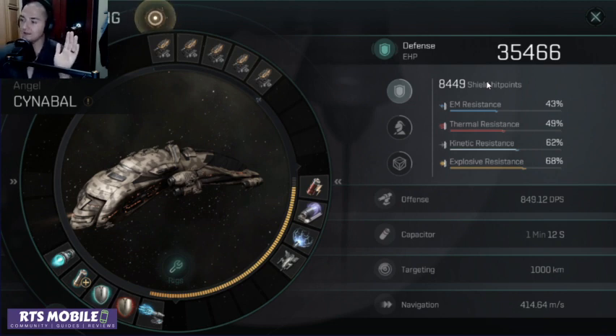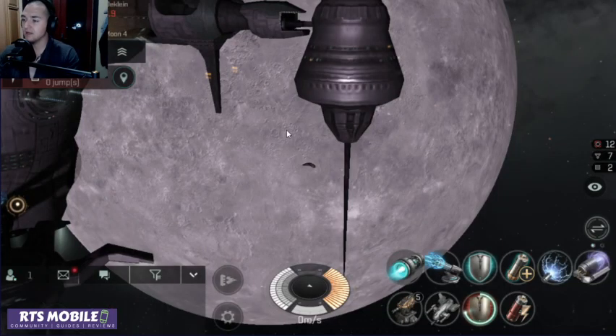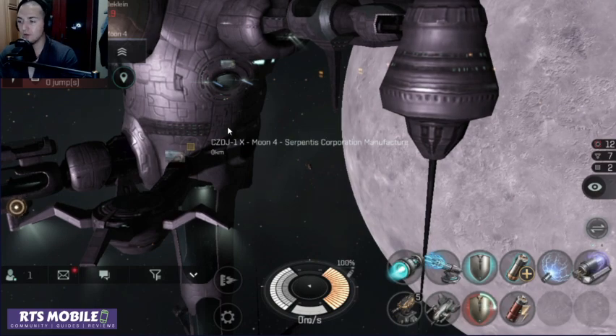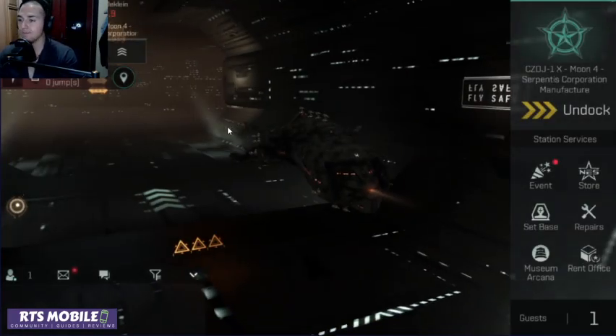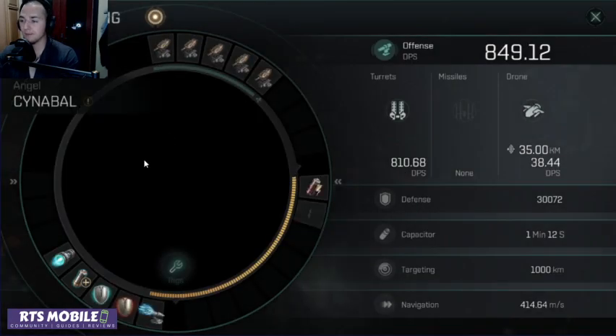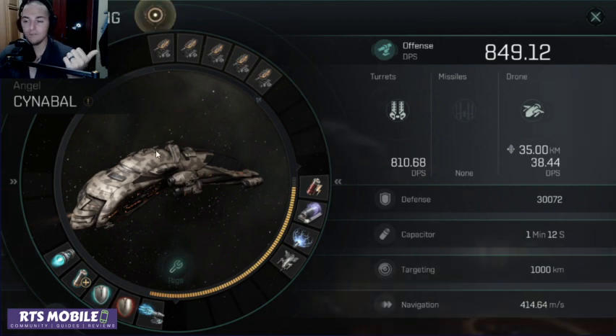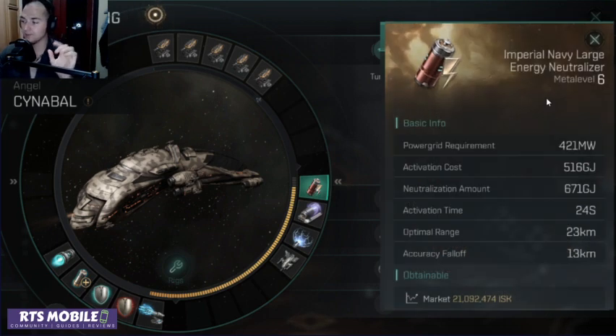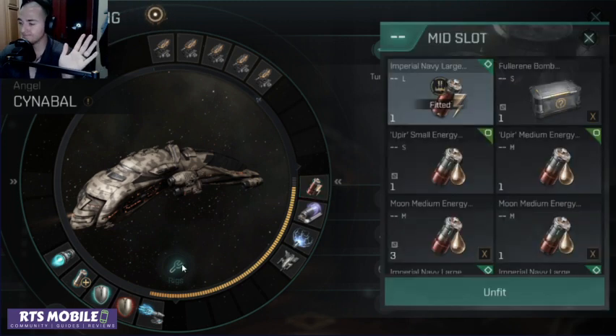The amount of shield you're regenerating is not being impacted by an enormously significant amount of resistance. If you were able to significantly increase your resistances across the board, the shield that you're regenerating would be much more effective. Also, your capacitor is gone in 1 minute and 12 seconds. And if you activate this neutralizer twice, you have no capacitor — it's gone.